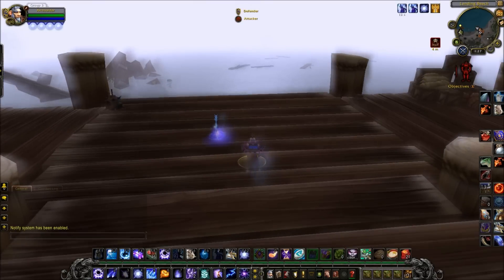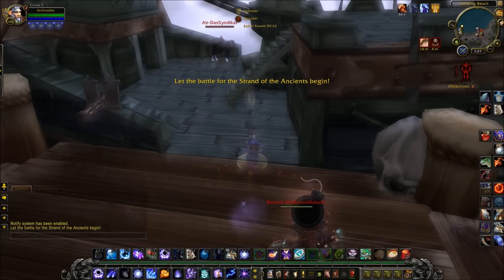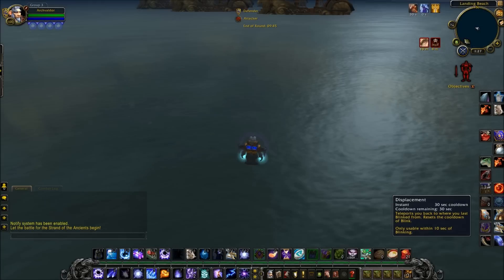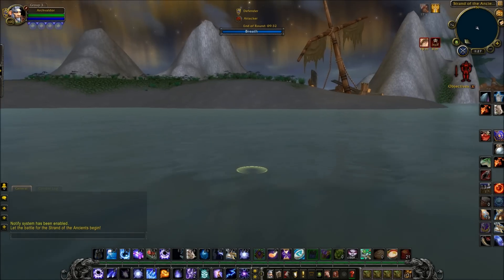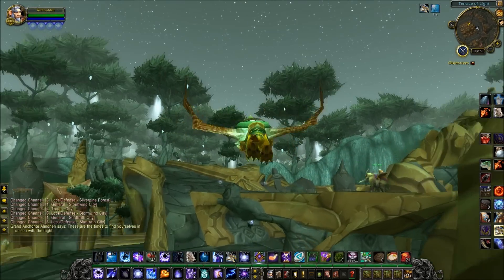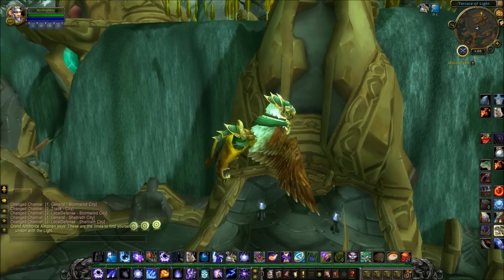This trick also works in Battlegrounds. Here we're in Strand of the Ancients — we're going to go Invisible or Stealth just so you don't get hit by the AOE as the enemy players come off the ship. This will send you to the area behind where the ship actually starts in Strand of the Ancients. You can run around and explore all those boats; you actually go to the edge of the map, behind the invisible walls. So if you've ever tried to go in the opposite direction and jumped off the ship you'd hit the invisible walls — this sends you behind them. There's a whole lot to explore that's really interesting.